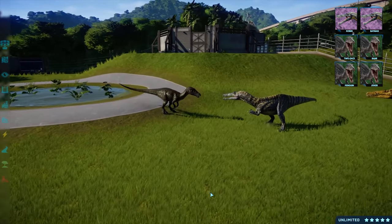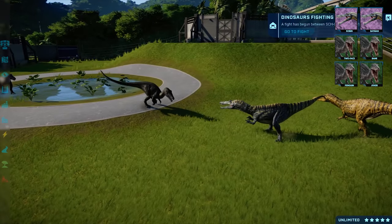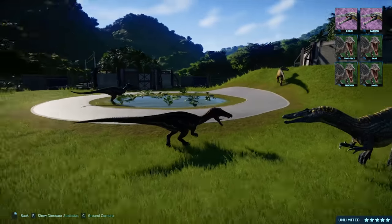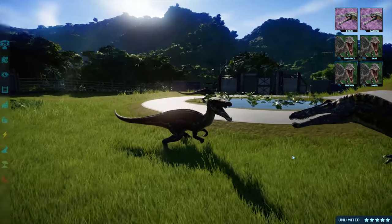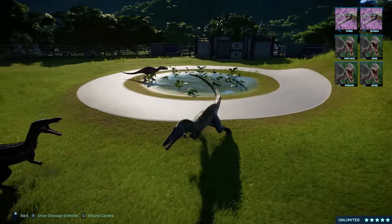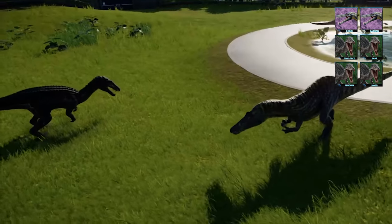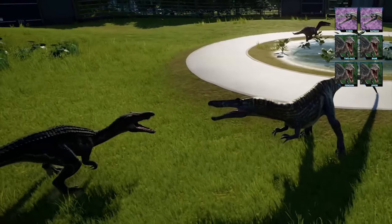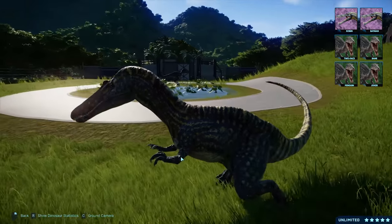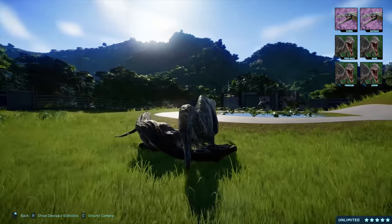Batman and Bane waste no time and start the first skirmish. Great first hit by Batman. Bane counters with a quick attack. Both of these dinosaurs are used to hunting fish, though they'd occasionally have to protect their food from other dinosaurs. That's where those sharp teeth come in handy. Batman bites off another chunk from Bane. Batman gets Bane in a headlock, and Bane goes down.